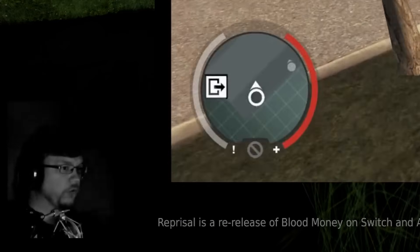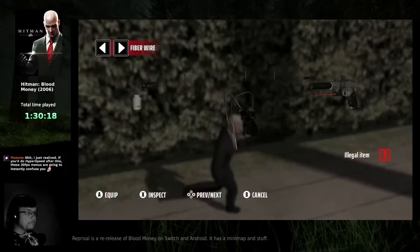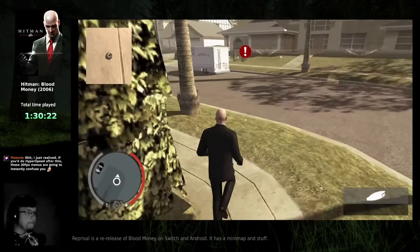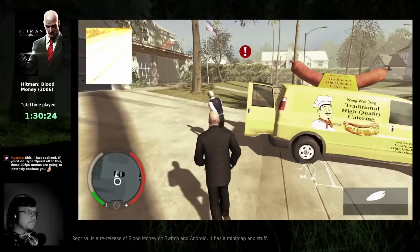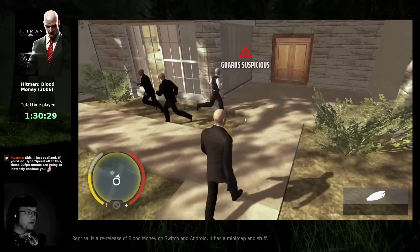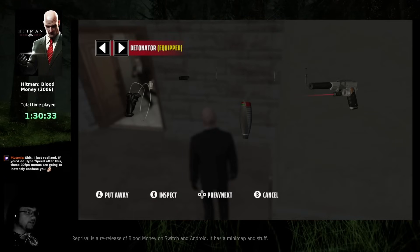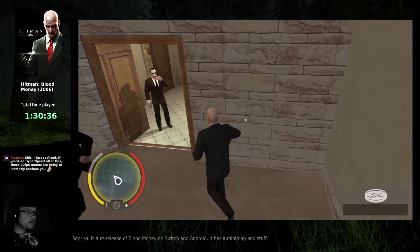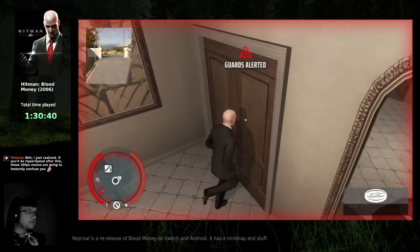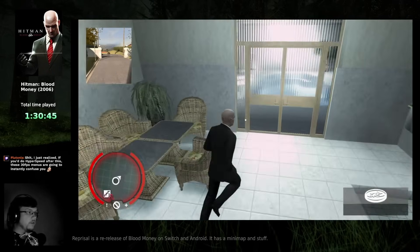These loading screens look particularly red for some reason. The minimap had a nice car icon that wasn't in the original. Guards alerted. It is nice how you can see Vinny following you on the minimap.